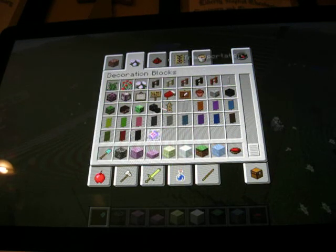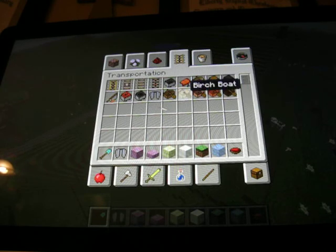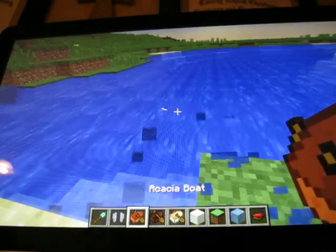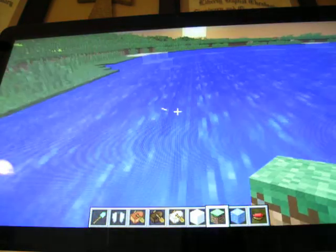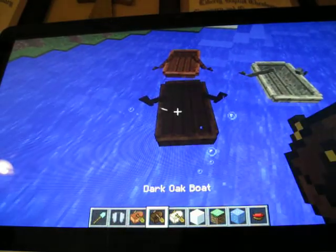The next thing is boats — going through the tabs to show you. You have all these different kinds of boats: oak boat, spruce boat, birch boat, jungle boat, and acacia boat. I'm going to take a couple to see how they look. That's what the acacia one looks like, that's the birch one, and this is the dark oak one. They can also hold two players.